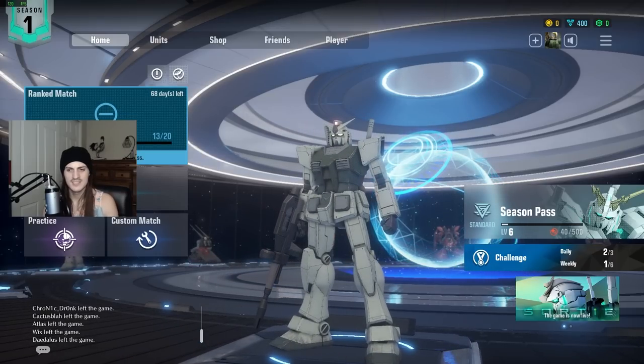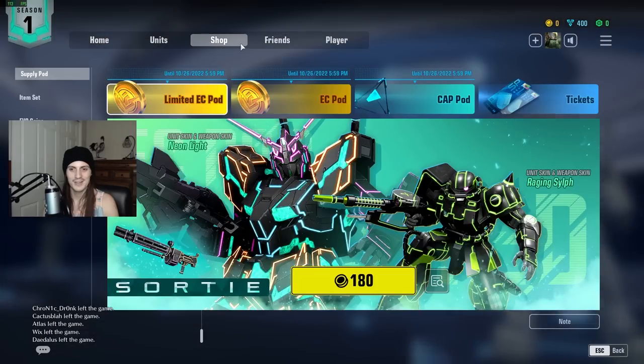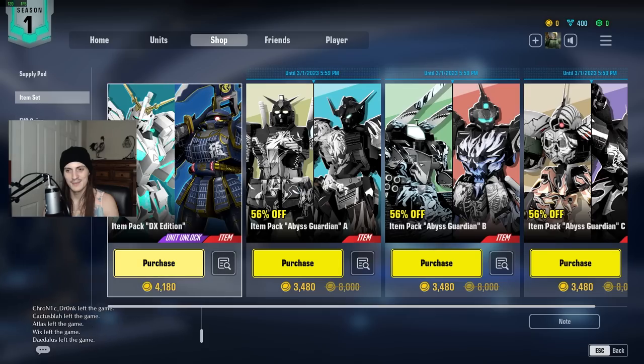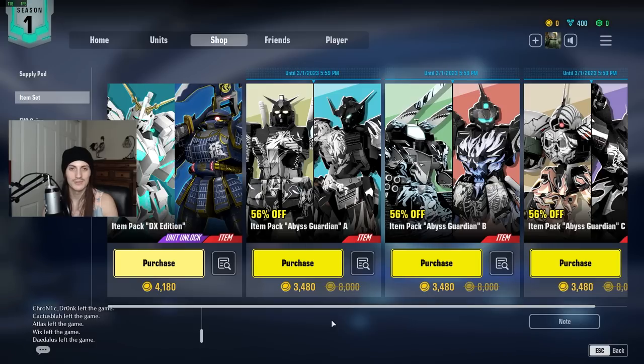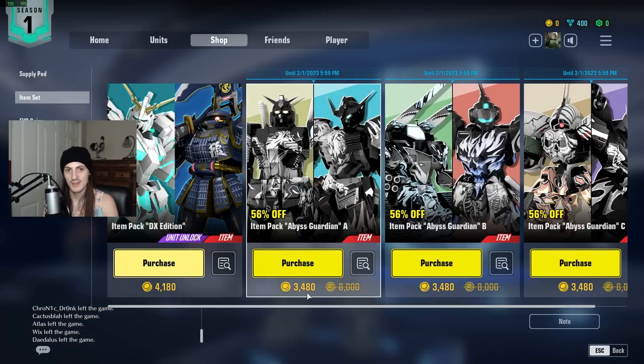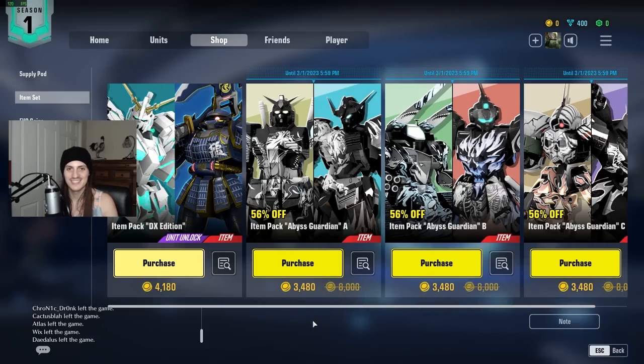Starting off, when I first logged into the game, I got a little worried to be completely honest. I looked at the shop and I looked at the item sets, and I saw these numbers and I was shocked. If you guys don't know, an EvoCoin is worth about 1 cent — 1 US dollar cent. So this is going to be $35, $35, $35, about $42. I saw that and I was like, oh my gosh, the amount of money they're asking us to spend is absolutely insane. But then I looked at it later on and I realized these are just optional cosmetics.